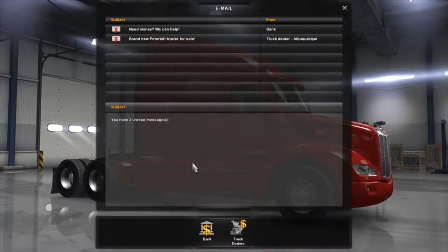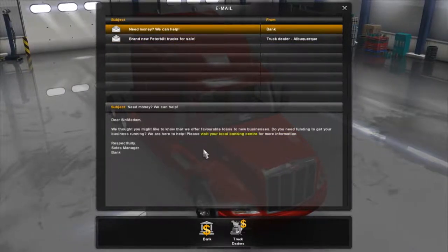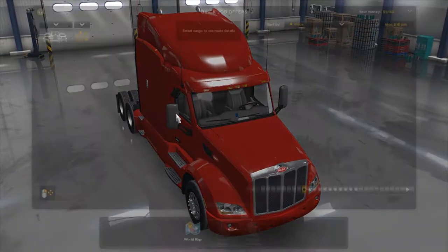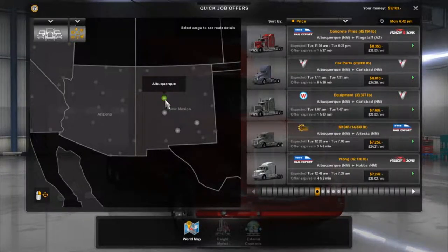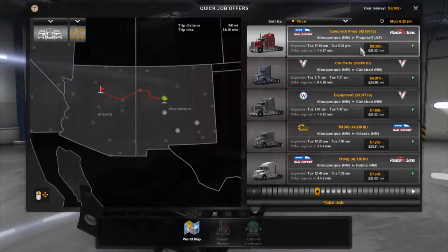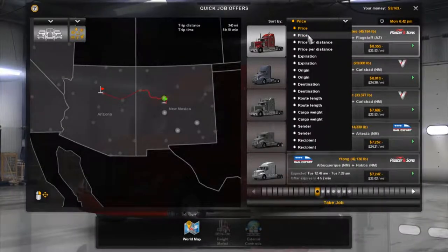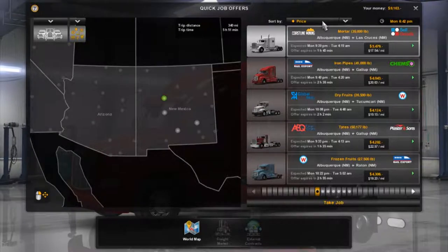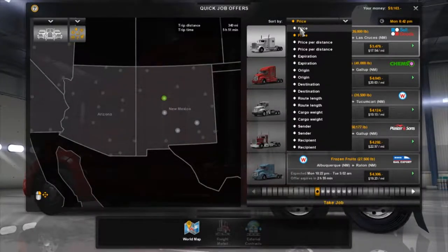We've got two emails - need money from the bank, and a Peterbilt truck dealership discovered. Let's go to the job market. We are currently in Albuquerque. We could go to Arizona. I really want that one - is that the lowest priced one? Yes it is, that's not good. Actually wait - it's price per distance. Let's go to Flagstaff. Where's Carlsbad? That's down south. What's that town there - Farmington? Is there anything to Farmington? I really want to go up through Santa Fe.